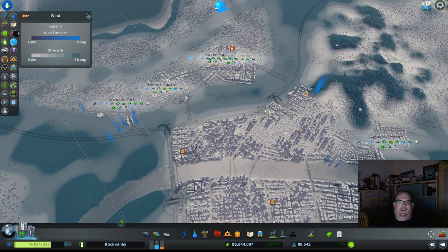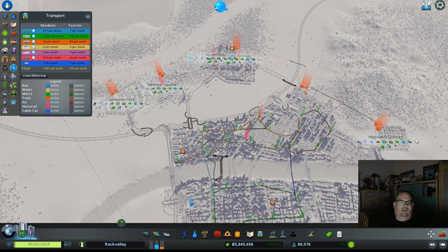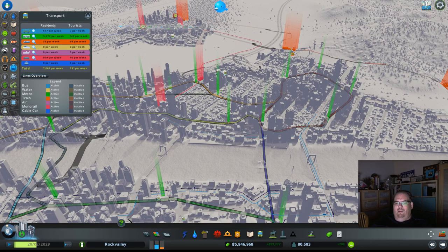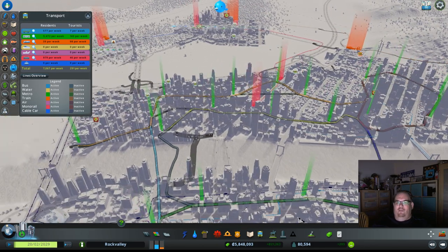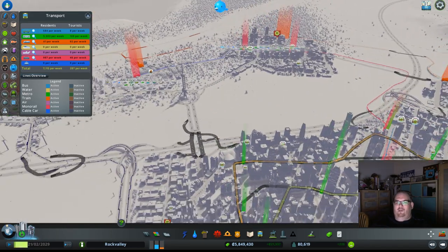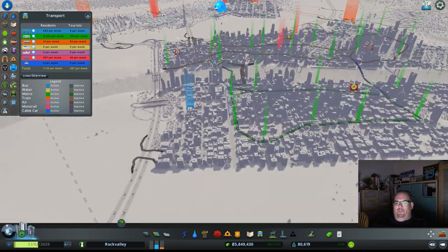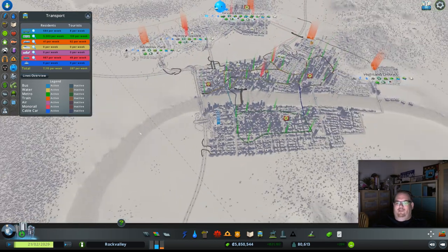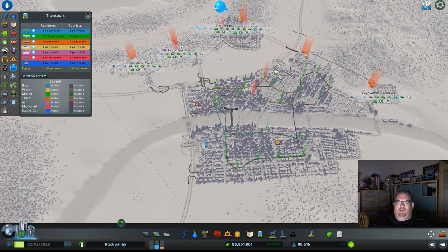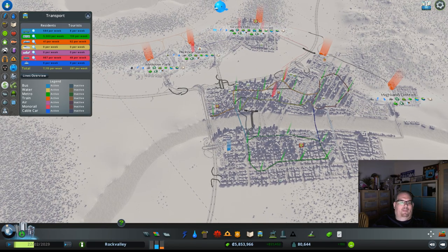Wind lets you know where the pollution is going. Here are all my beautiful subway lines — the green spikes are the subway stations, the orange ones are train stations, and the red ones are monorail. The sole blue one over here is our bus station headquarters — that's where all the buses come and leave from. They never actually go back there, so it's fine.